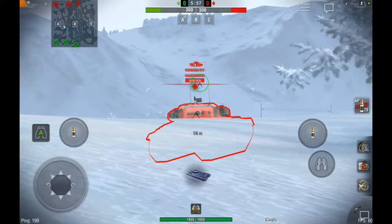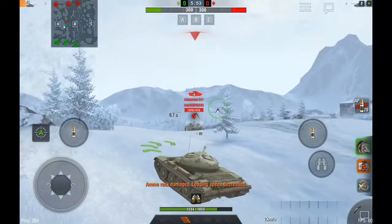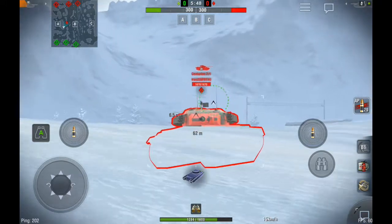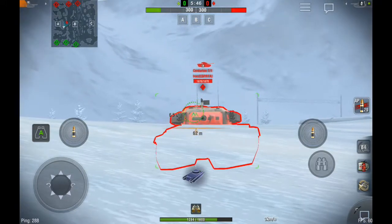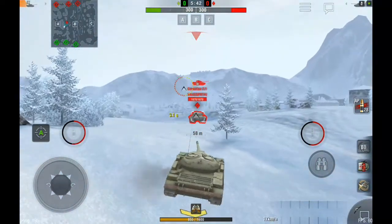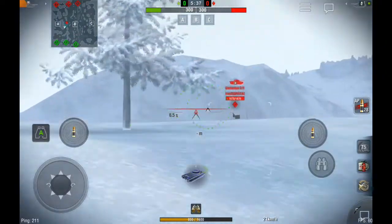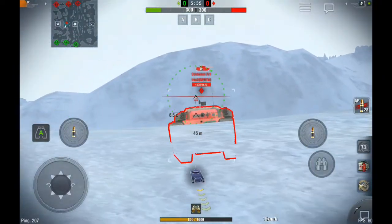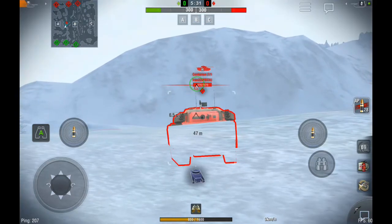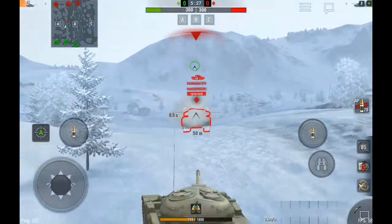The next tank we're going to show going hull down is the Centurion 7 Mark 1. The principle of going hull down remains the same whether it's a heavy or a medium tank. The Centurion 7 has strong turret armor and negative 10 degrees of gun depression to put shots into the enemy without taking shots back, because Russian mediums don't have that much gun depression — I can't put my gun down on the Centurion 7, but the Centurion can take shots at me.